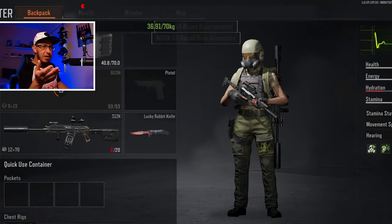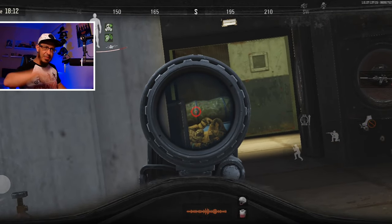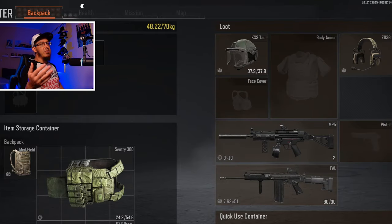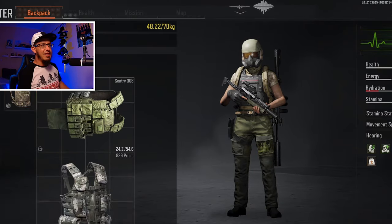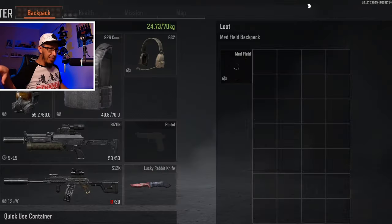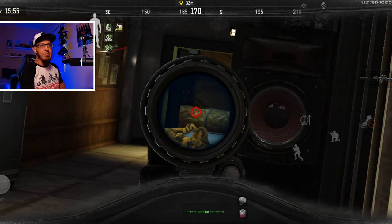Again, almost running out of ammunition. At this point I didn't have any rig, because I've been putting my armored rig into my backpack and just picked up the T5. Basically what I wanted to achieve is to have a chest rig, armor, a weapon to fight with, and magazines. So what I did — I put down my backpack just to put it in the safe zone, in the hope that nobody's gonna find it.